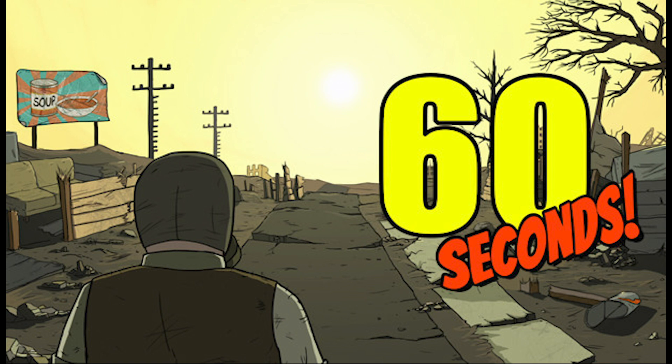This game, basically, you get 60 seconds to scavenge your house before a nuclear bomb goes off, including picking up your family, drop everyone to a fallout shelter, and then have to survive down there for as long as possible or until you get an ending. The game does not yet have a set release date, but it comes with 57 trophies worth 1,230 points: 1 Platinum, 2 Golds, 4 Silvers, and 50 Bronzes. So let's take a look at the list.